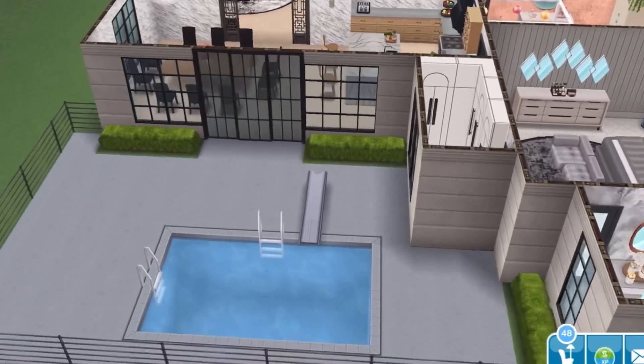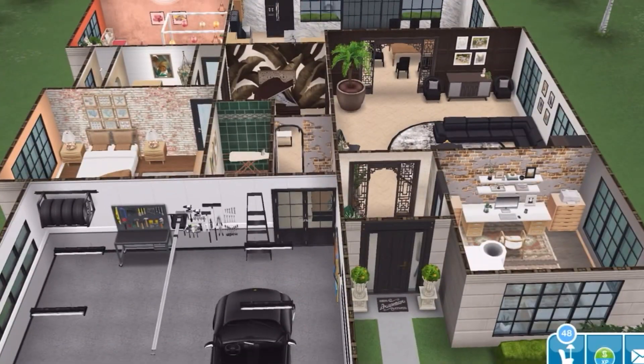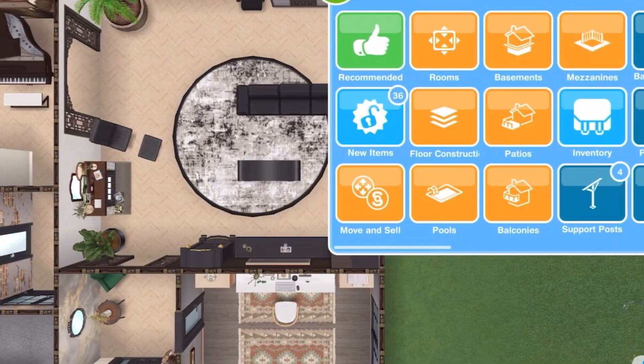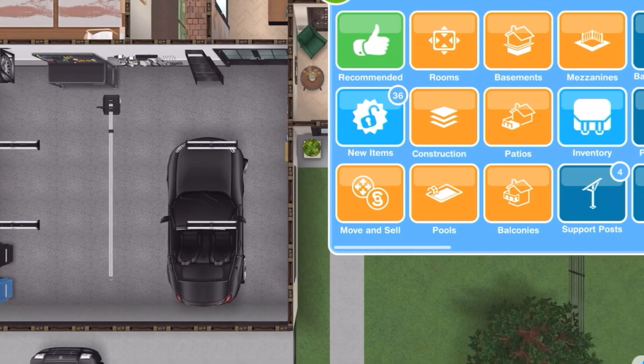I have a pool area in the back, but you don't have to have a pool — you can do a patio or add more rooms if you want. I hope you guys like it. I'm going to put it in build mode so you can copy it, so just let me know. Like, comment, subscribe — thank you!